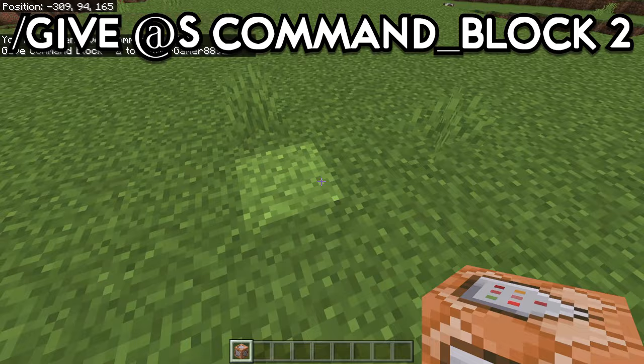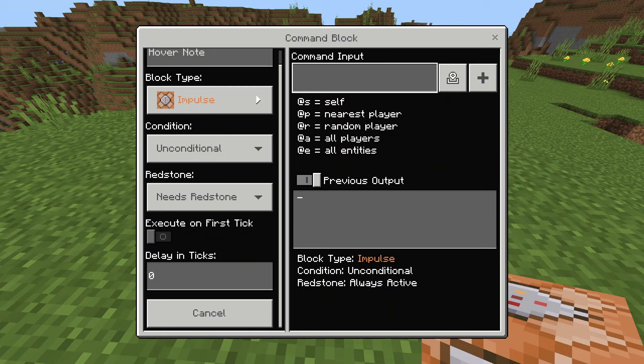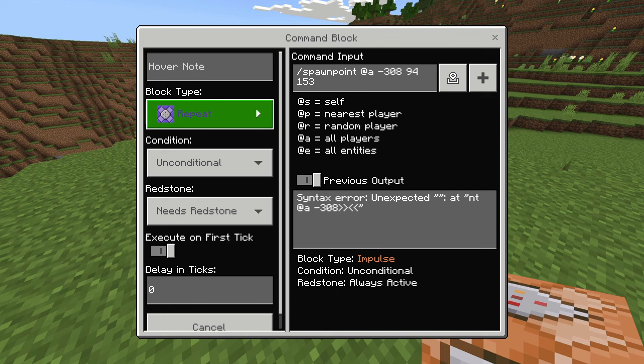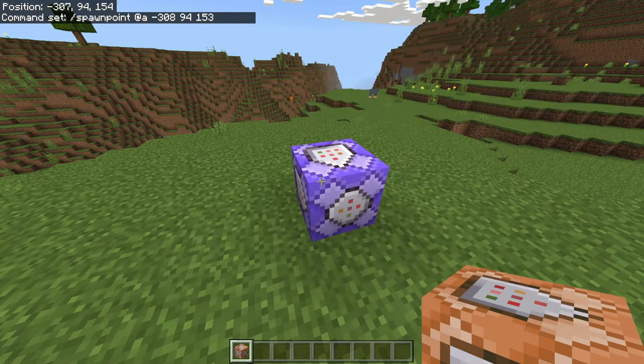Place one down anywhere you want, and then simply type in it /spawnpoint @a and the coordinates of your spawn point — for me it's going to be right next to the command block. Set the command block type to repeating, so this purple one, and then under redstone, say always active. Now you can close out of it.